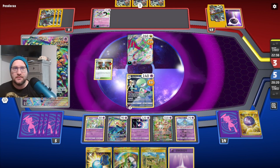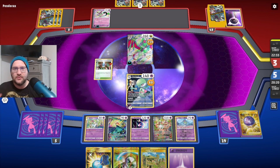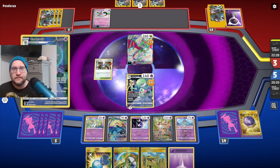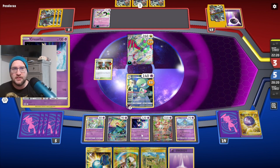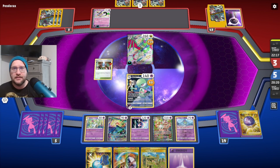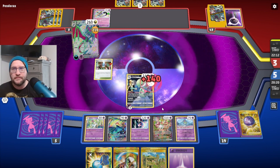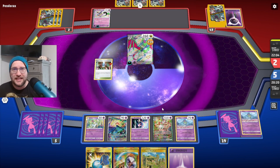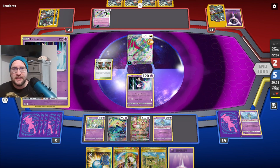We can KO it with Scream Tail, with Cresselia even. Let's go Cresselia — because Mimikyu can't KO Cresselia, and then I'll just be able to Lunar Blast for the knockout. Unless they play something else, we're pretty good. They are down to two prize cards, so we got that in the nick of time.